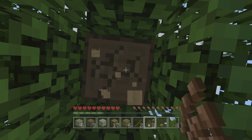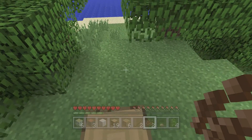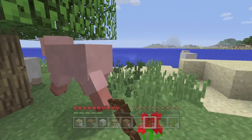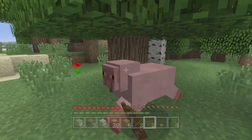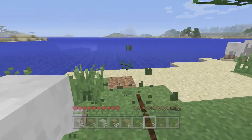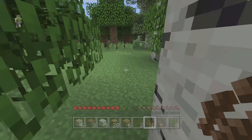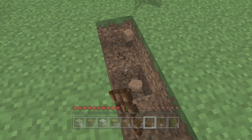We need more wood and some stone. Let's dig some of this stone up — there we go. Hello sheep, sorry I need your wool. I can't make shears right now, so I'll let your friends live. We might just have to dig down somewhere to find stone pretty easily.